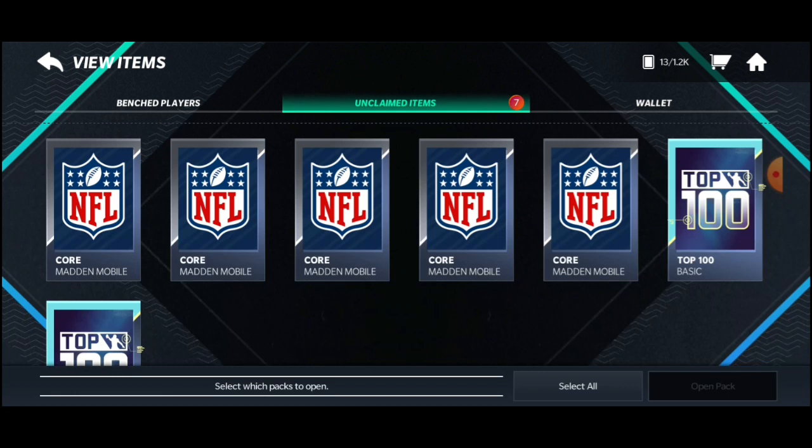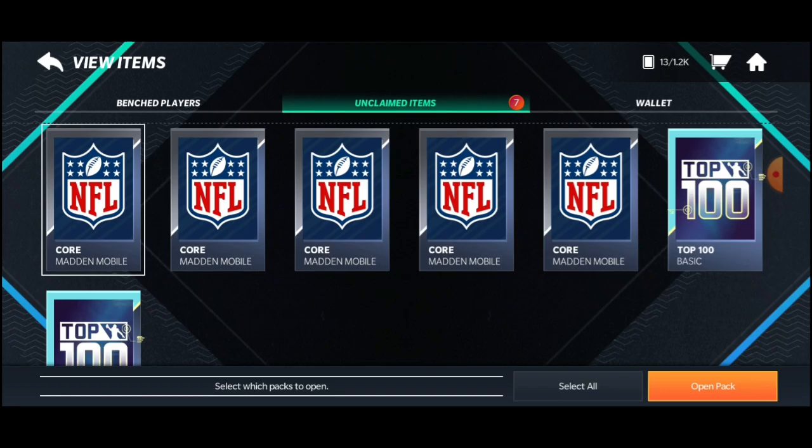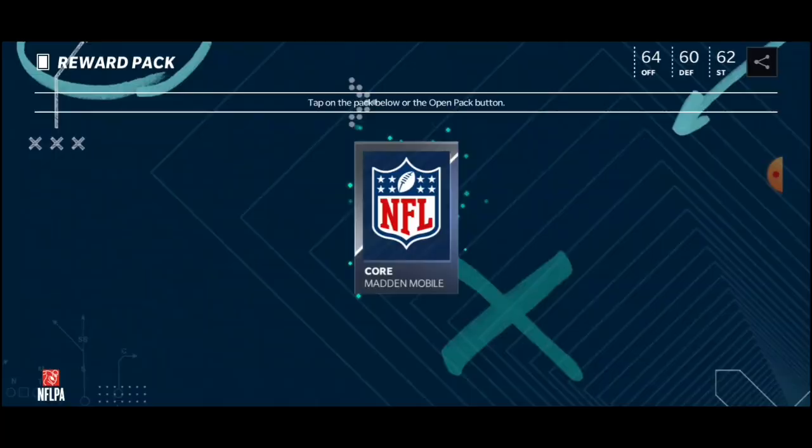We have some packs to open this time, which is great. I don't know how much is in each one — it says basic and it says core. I did challenges, I got coins, I got this. That's what we keep doing spending no money. Maybe I actually captured the process of getting the stuff to get these packs. But let's start off with this one — we're gonna go left to right.